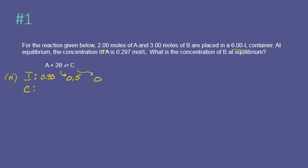We've got to figure out how much each of these changed by, and then we need equilibrium. It tells us that at equilibrium, the concentration of A is 0.297. We're trying to find the concentration of B. When the change occurred, this is going to be minus X, and this is going to be minus 2X. C would be plus X.